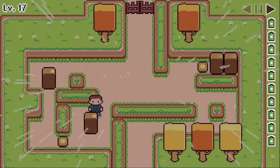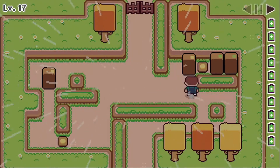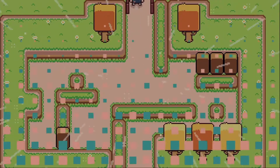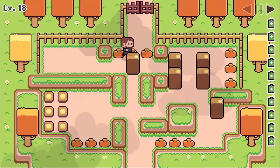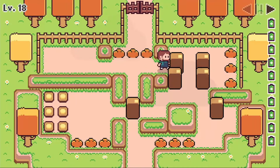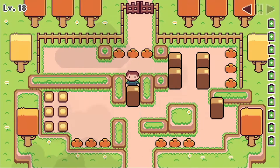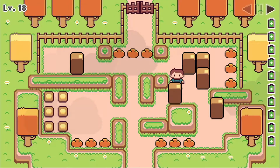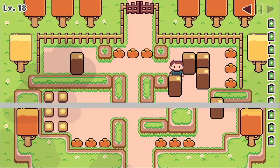Alright, one more. I guess you go there too, and then you go down there. Oh god - did I just block off my exit? I kind of did, because I went for the low-hanging fruit, which was of course a trap. I can't get it out this way either. So this was another trap. Fantastic.